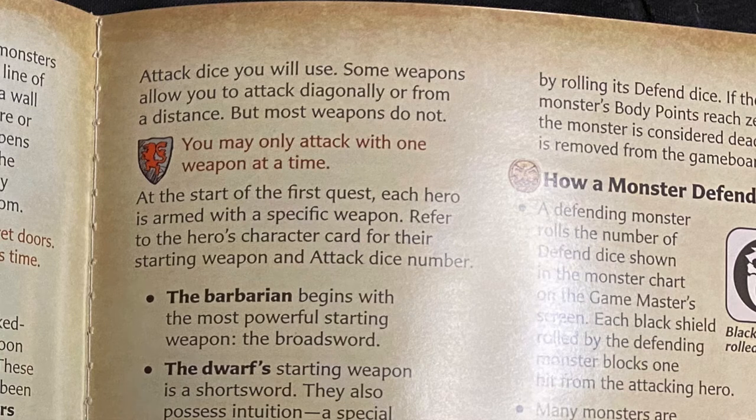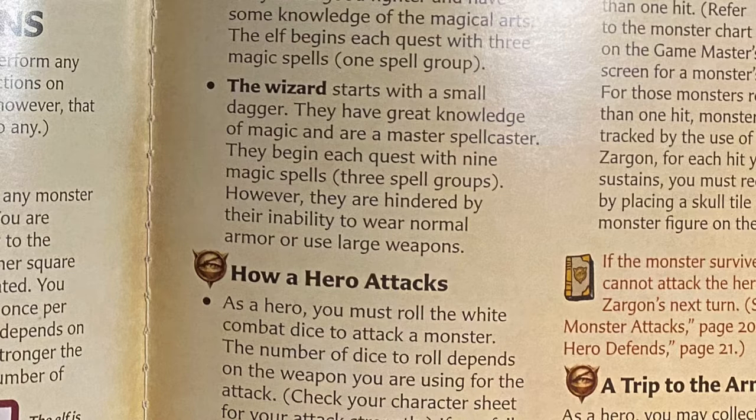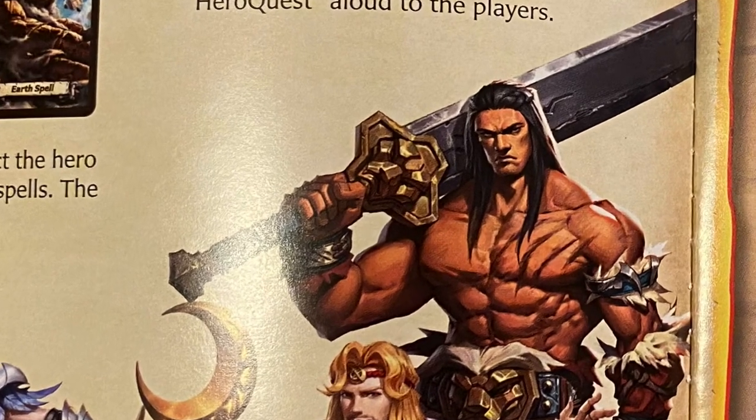At the start of the first quest, each hero is armed with a specific weapon. The barbarian begins with the most powerful starting weapon — the broadsword. The dwarf's starting weapon is a short sword, and they also possess an intuition — a special knack for disarming traps. The elf also starts with a short sword; they are a good fighter and have some knowledge of the magical arts, beginning each quest with three magic spells from one spell group. The wizard starts with a small dagger; they have great knowledge of magic and are master spellcasters, beginning each quest with nine magic spells across three spell groups. However, they are hindered by their inability to wear normal armor or use large weapons.